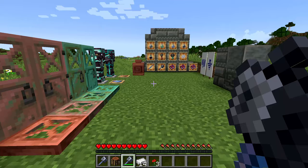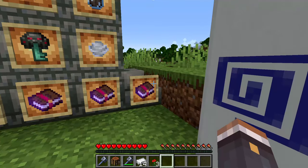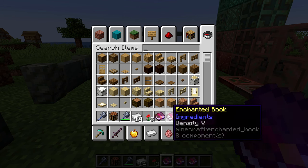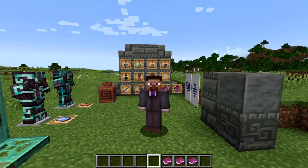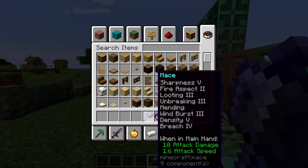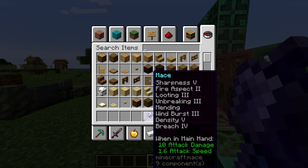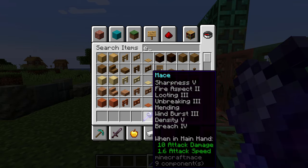The mace also has a variety of new enchantments. There are three new ones specifically for it: breach, density, and windburst. Maximum levels are density 5, breach 4, and windburst 3. The mace is also compatible with all standard sword enchantments except sweeping edge, including fire aspect, looting, mending, smite, and sharpness along with all the new enchantments - though fully maxing it out costs an enormous amount of levels.